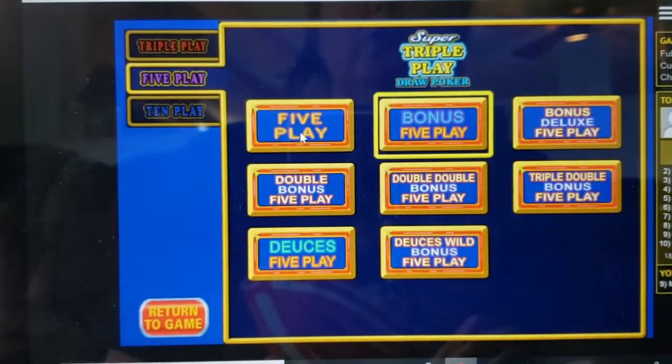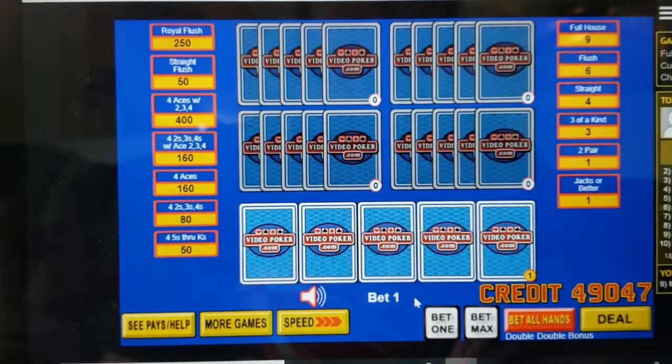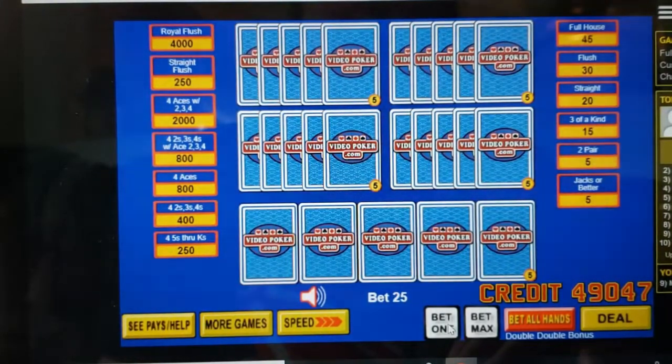I like five play, so we're going to go there. You can choose between regular Jacks or Better, Bonus, Bonus Deluxe, Double Bonus — you can see all the choices here. I usually switch between Double Double Bonus and regular Bonus. Let me show you Double Bonus first. Here are the payouts.